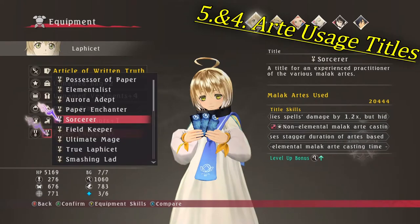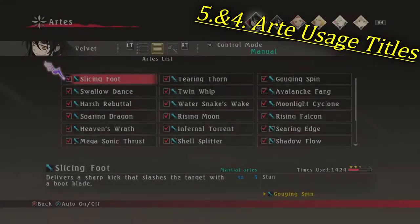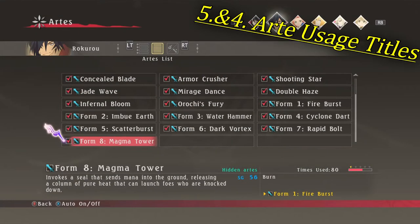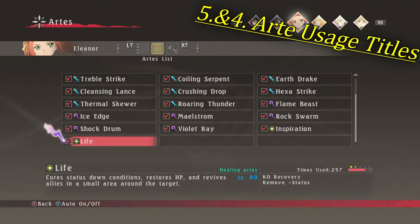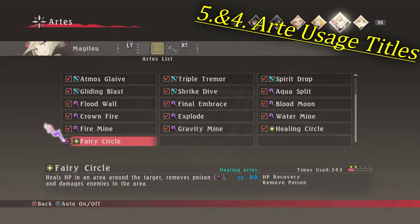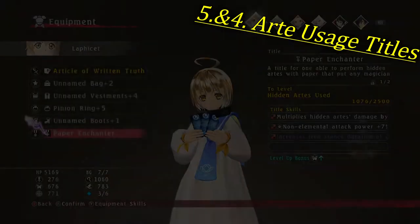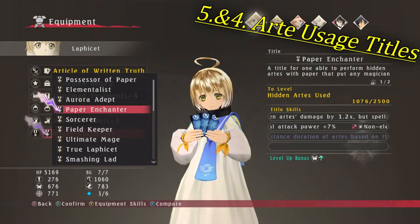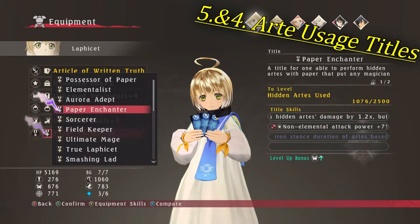The first 2 titles are kind of similar — those are the titles for using martial arts, hidden arts, or malak arts respectively. Every character has 2 forms of attack. Velvet and Rokro have martial arts and hidden arts, Eleanor and Aizen have martial arts and malak arts, and Margielou and Lafacet have hidden and malak arts. To get a 2 star ranking you have to use the respective art type 2500 times on that character. The AI controlled characters can do that for you.